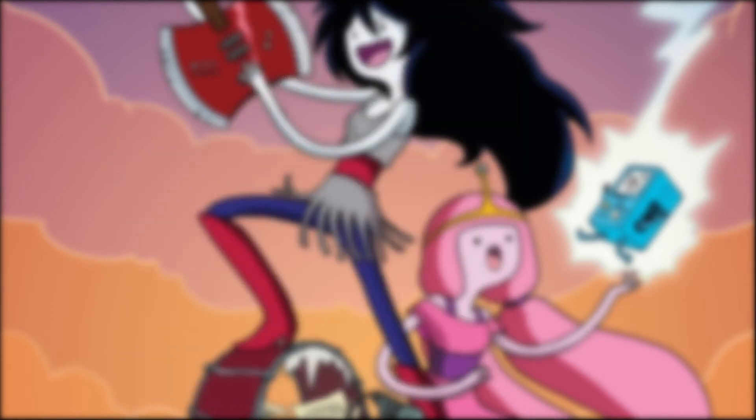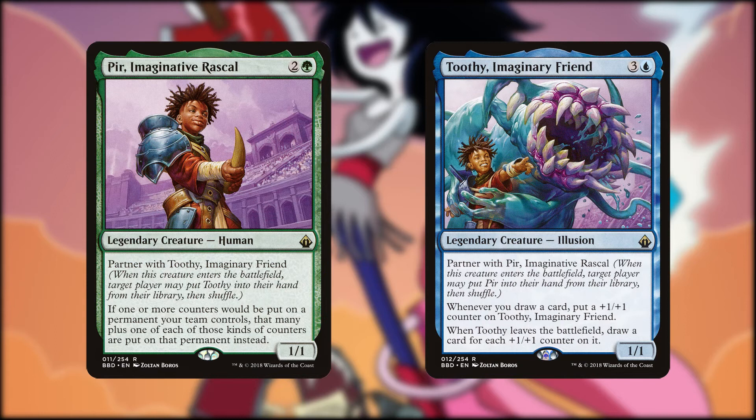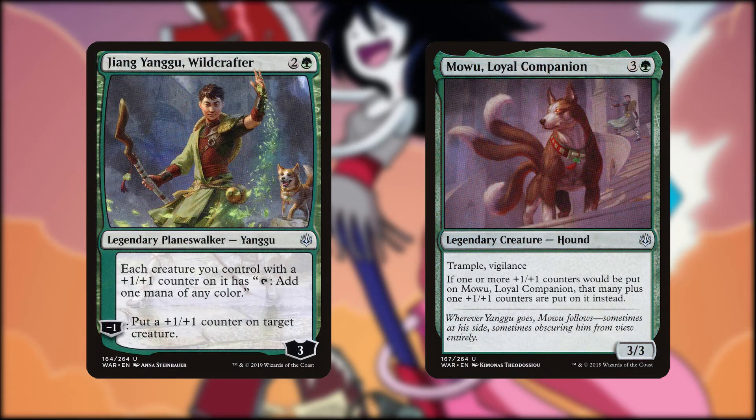We'll start with the most important characters of the show: Finn the Human and Jake the Dog. Pear and Toothy would have been a decent match with their partner mechanic, but I felt that Jiang Yanggu, Wild Crafter, and Mawu, Loyal Companion, fit the characters more closely. Jiang travels between planes like Finn ends up traveling between dimensions, and Mawu is a magical dog that can grow really big. Sound familiar? I wish these had partner.